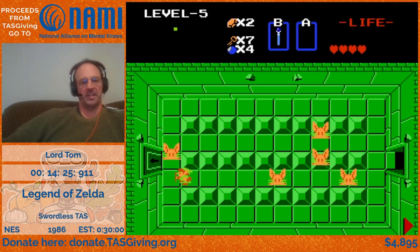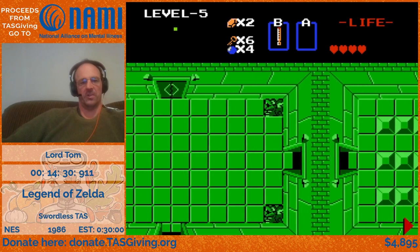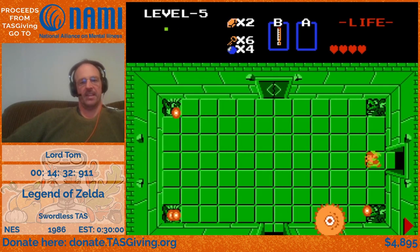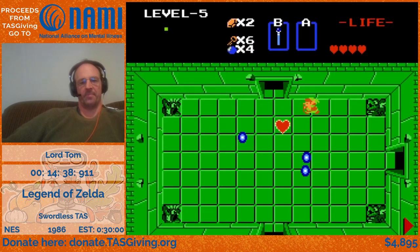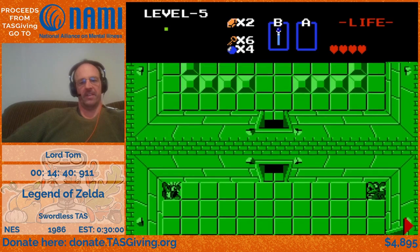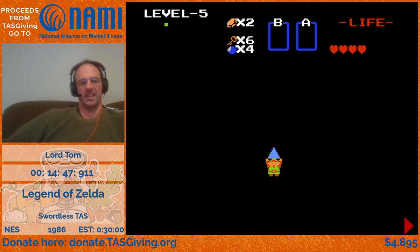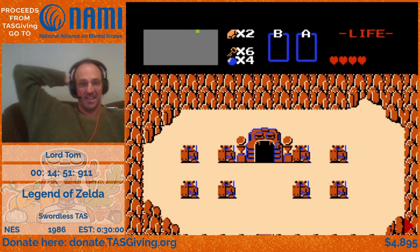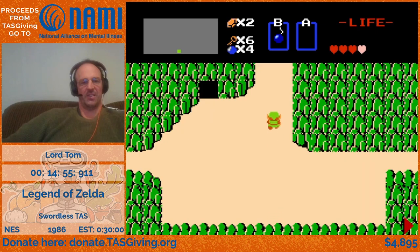Fortunately the wand is a ranged weapon and does the same amount of damage as the white sword. You can actually hit enemies with both the wand itself and the blast — and if you time it right, you can hit one enemy twice on the same frame and get double damage, which was used to save some hits and enemy invulnerability periods throughout that level.